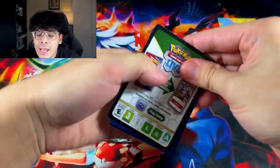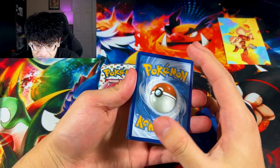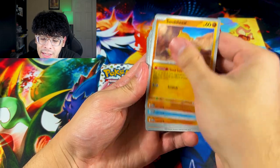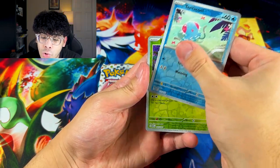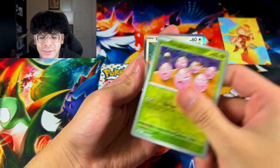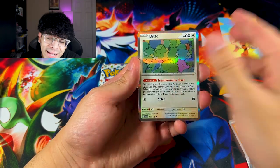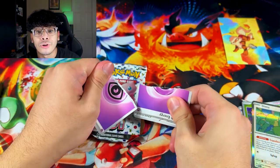We got $10 worth of product pretty much because this tin was $10. Let's full send the pack. We got Voltorb in the cut. Can we get something? We got Tentacool, Exeggcute — we got a Ditto holo, and that's literally it.